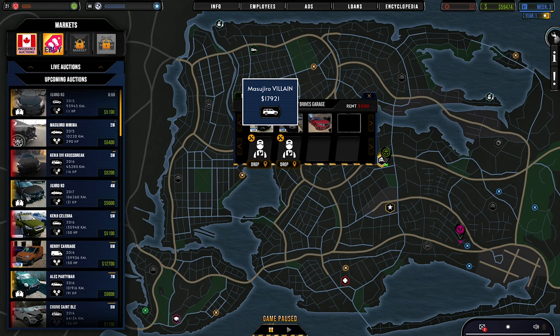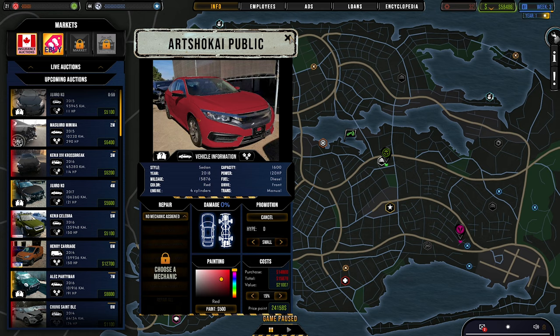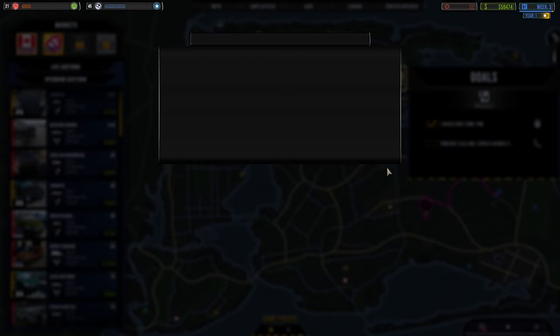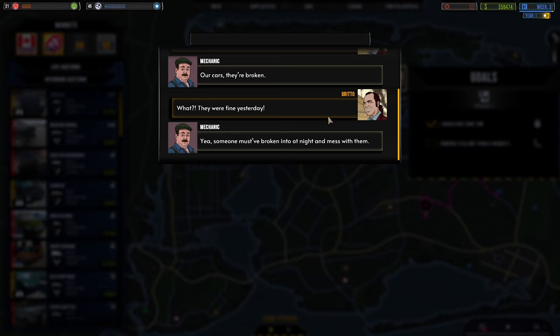We'll create ads for these cars. Lawfulness is going up — we want to get above 66 to unlock those other auctions. Someone's calling — it's the mechanic. He says our cars are broken: someone must have broken in at night and messed with them. He thinks it was Joel.